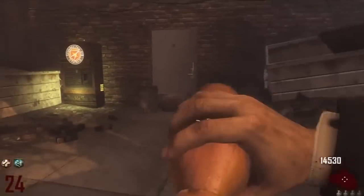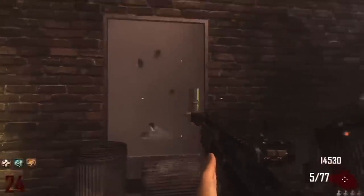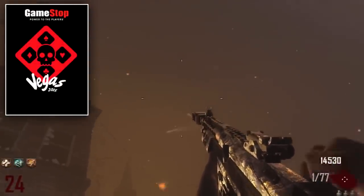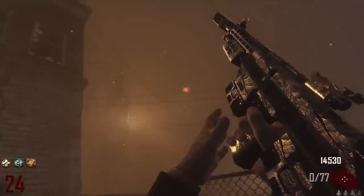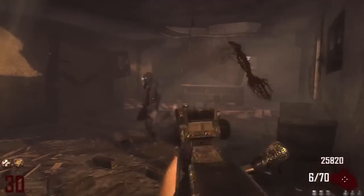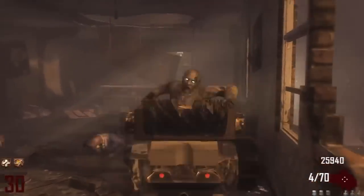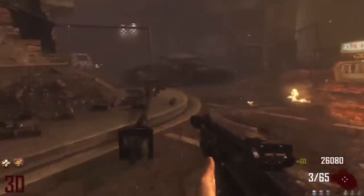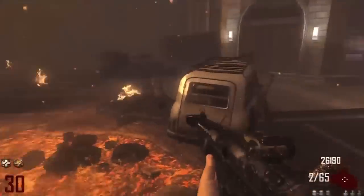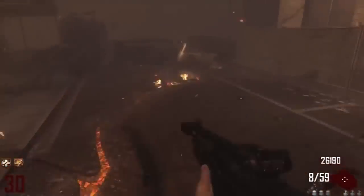So early last week, an image was leaked that showed the Black Ops 3 Zombies menu screen. The picture was taken at a Las Vegas GameStop event — it was a picture of two people, and it just so happened that the Zombies menu was right there in the background. Now I can't show you this image in the video for copyright reasons, but if you haven't seen it yet, Google is your best friend.